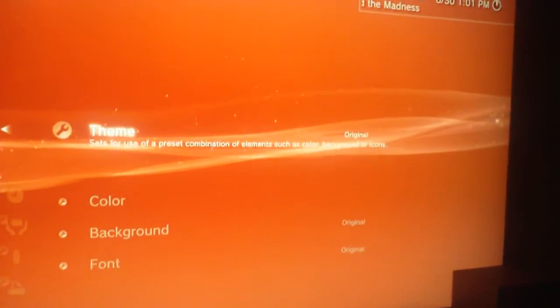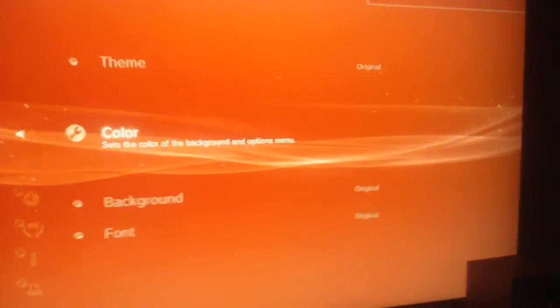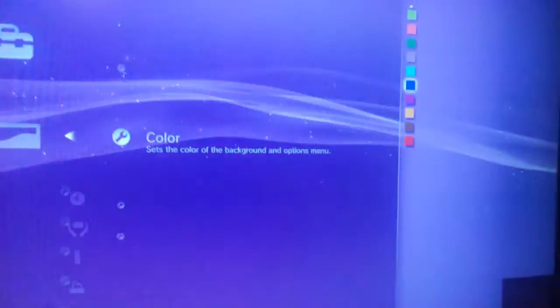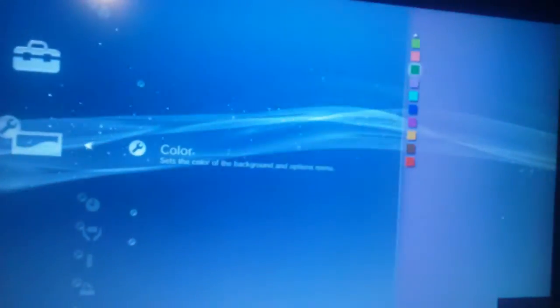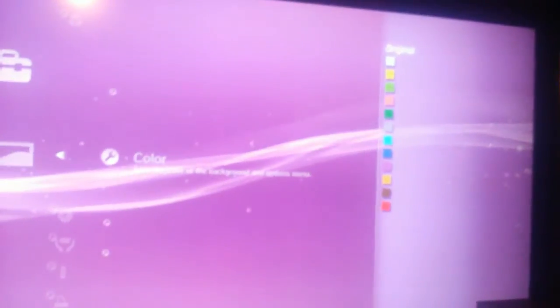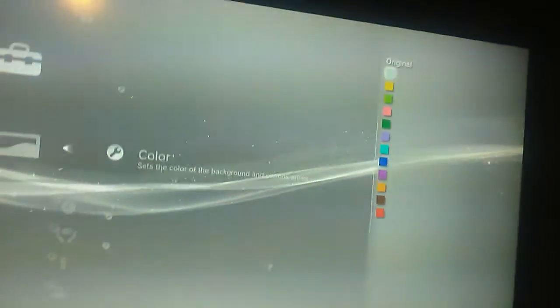Then you want to click on it and you'll see it say 'Color.' See, look — if I want to change it, I can make it brown, orange, blue, light blue, purple, green, orange, pink, green, or all white.